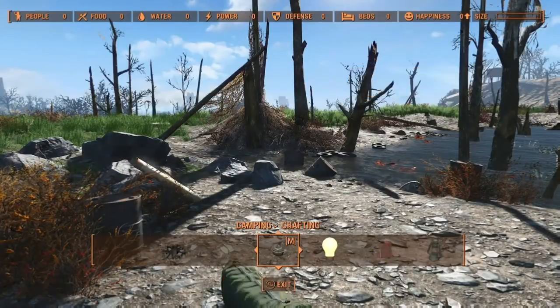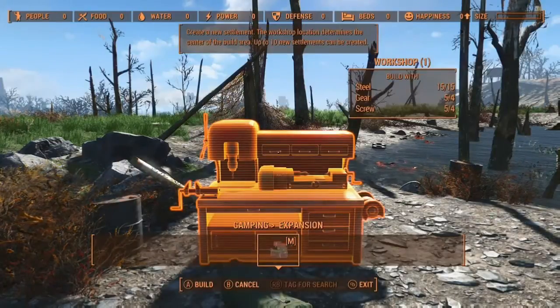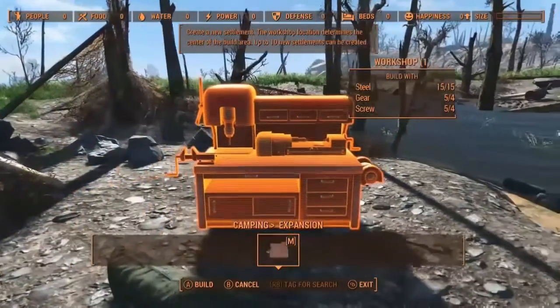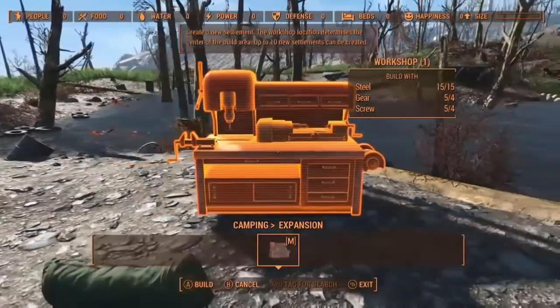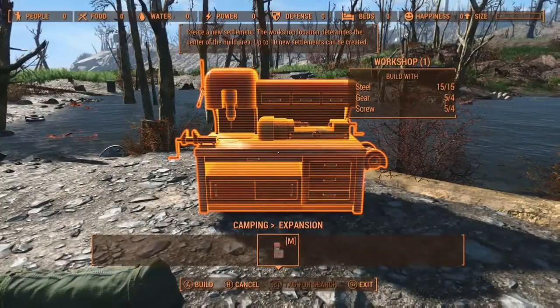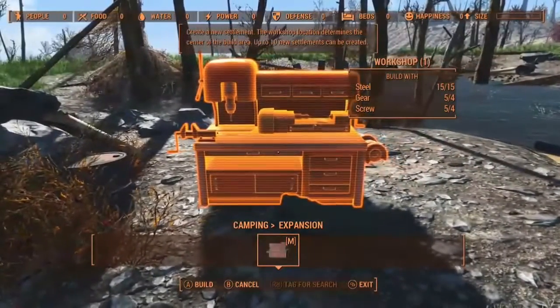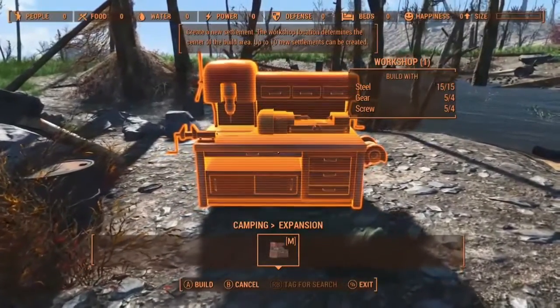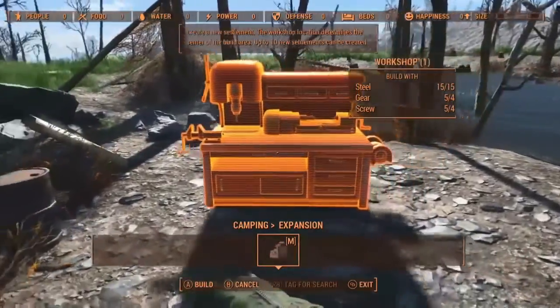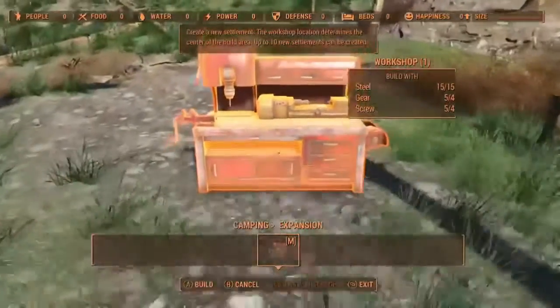I made sure to bring the materials with me to build a workbench. It takes 15 steel, 4 gears, and 4 screws. Once you place this workbench, you will automatically create a new settlement. If you're going to expand an existing settlement, place this as close to that settlement as possible, because the placement of the workbench determines your build area.